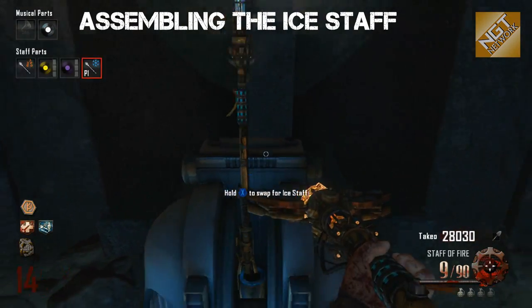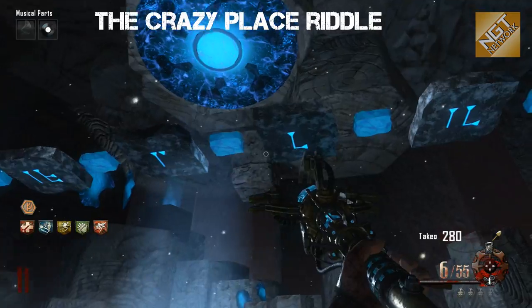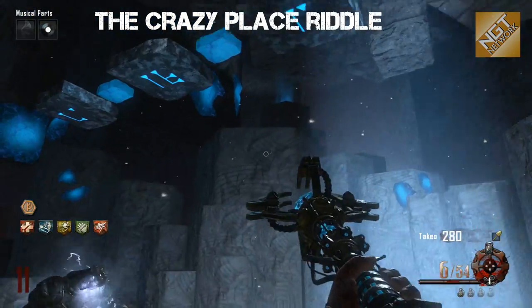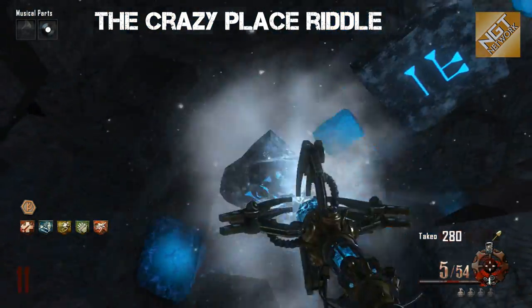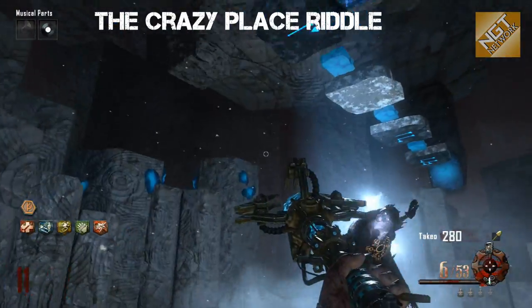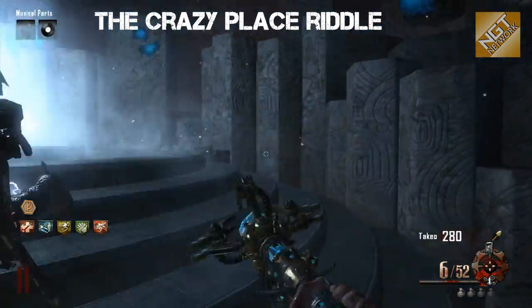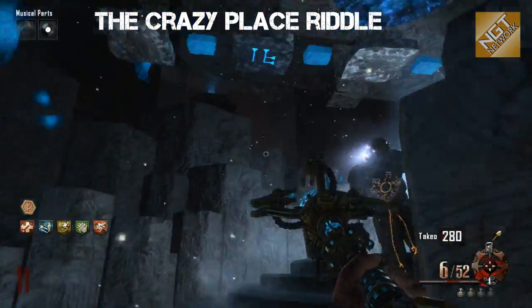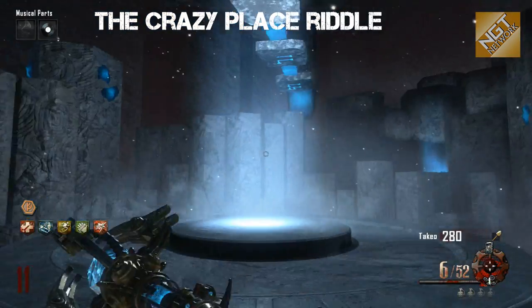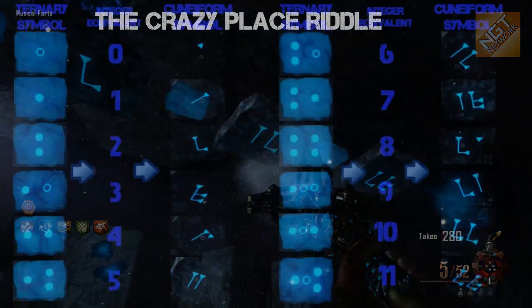Now go down to the dig site and create the ice staff. We have the ice staff, but we want the ultimate ice staff, so the next step is to complete the riddle in the Crazy Place. You don't have to have all the other staffs assembled — you can fully assemble and upgrade one staff at a time. What you have to do is match up the ternary dot-and-circle symbols that appear on the pillar with their corresponding cuneiform symbol on the ceiling. When you find the matching symbol, shoot it with the ice staff and the symbol turns so it's no longer facing down.